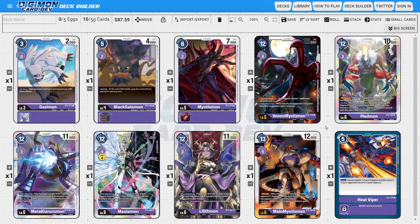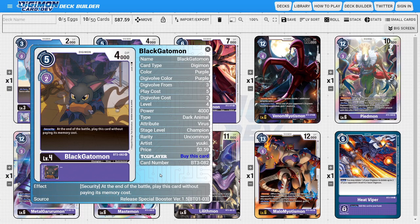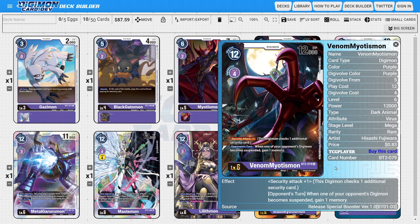Purple also has a bunch of other powerful tools and tech pieces to customize the deck. You could use Gazimon, who has an ability where during all players' turns your opponent can't gain memory except by tamer effects, depriving them of memory. You could also use Black Gatomon, who has a security ability to play herself for free at the end of a security battle, giving a free level four body. You also have Myotismon as another tempo piece with a low evo cost as a level five.